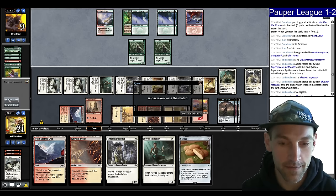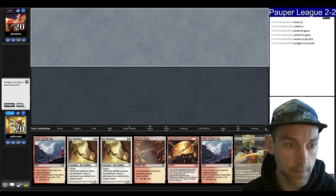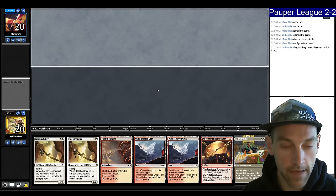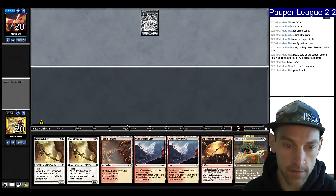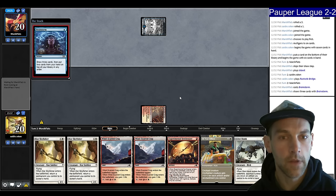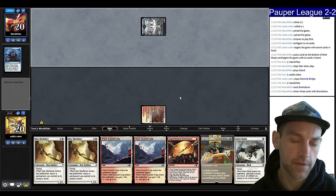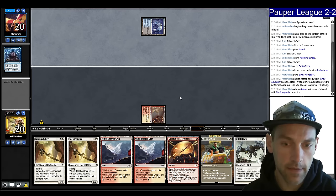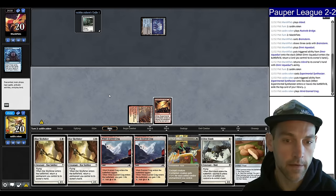2 and 2 — let's do the finals. Round 5, on the draw, but we have an acceptable hand with lots of tap lands. Our opponent plays an Island. We'll start out slow as well. Play the Bridge. They go Brainstorm. Dimir Aqueduct — that kind of indicates Faeries. Let's Synthesizer — no land, play Krag. They play an Augur of Bolas, Lorian Revealed.